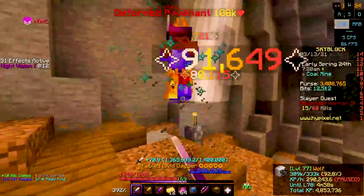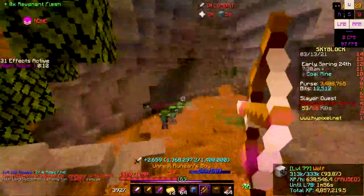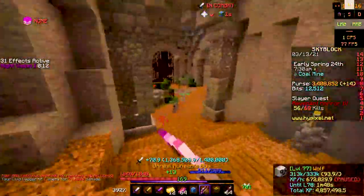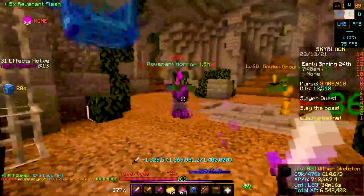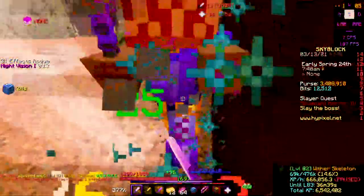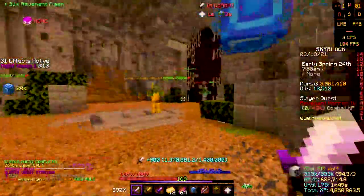We got a Deformed Revenant — these are insane. I went from 15 to 53, so that's almost all of the combat XP, which is really amazing. That's why you should save your mini bosses. And see, it's already spawned the next one. I definitely recommend having a hotkey to your power orb — you can just hotkey to it, place it down, back up in a corner, start killing, and it's already dead.